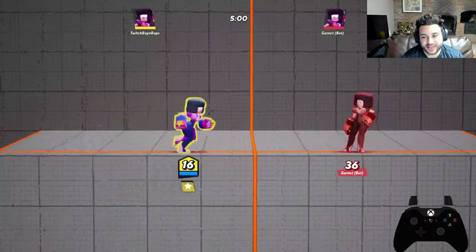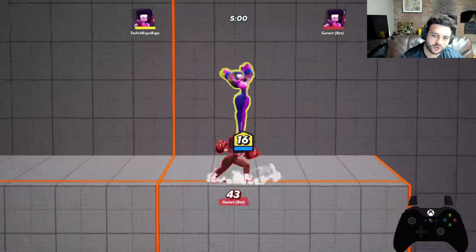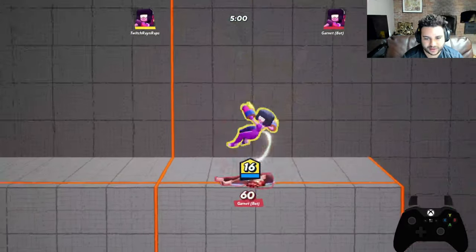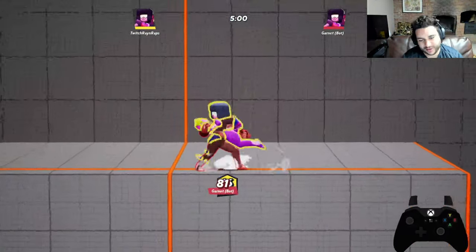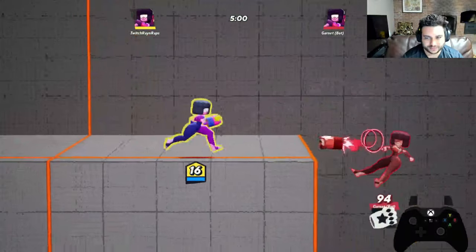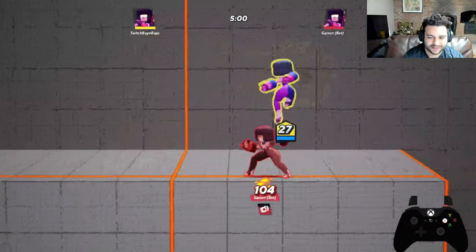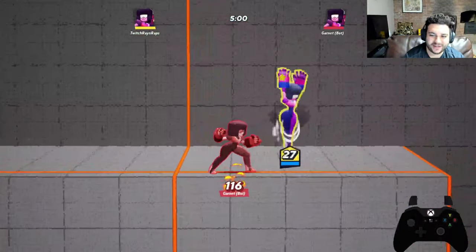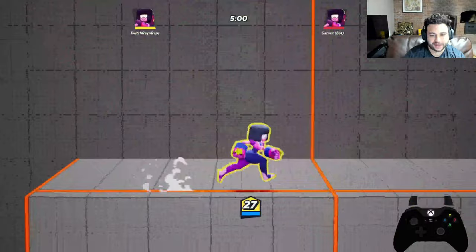Now moving to the aerial aspect. First you have your neutral air — basically an AOE effect you can charge up. If you don't want to fall immediately it also helps you stay airborne. Next you have your down light air attack — basically a ground pound, probably one of the best moves in the game for punishing because it makes opponents bounce off the ground. Then your side air, which is a simple move you can go into combos with — pretty easy and self-explanatory.